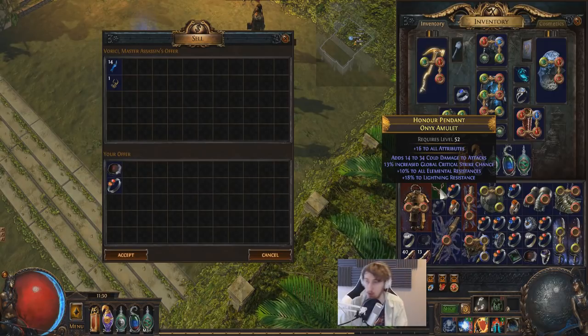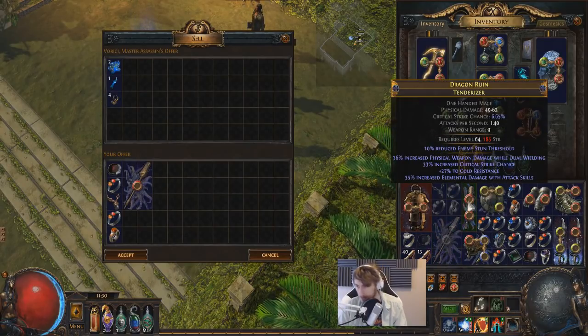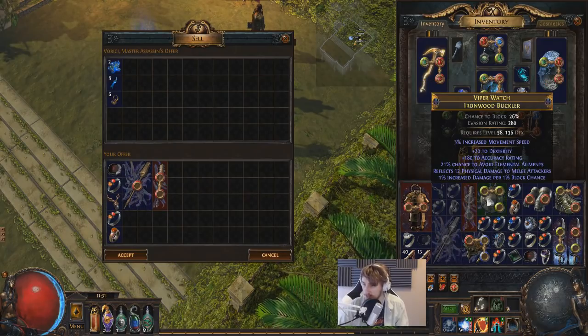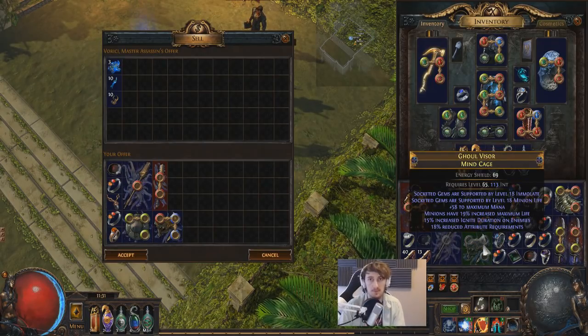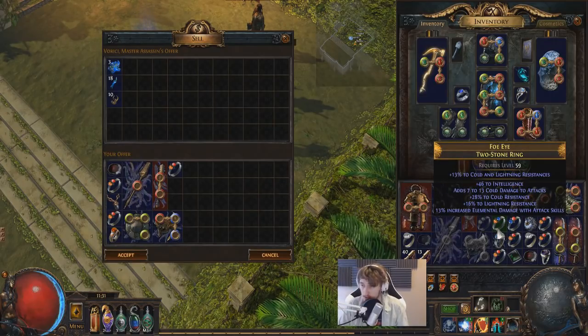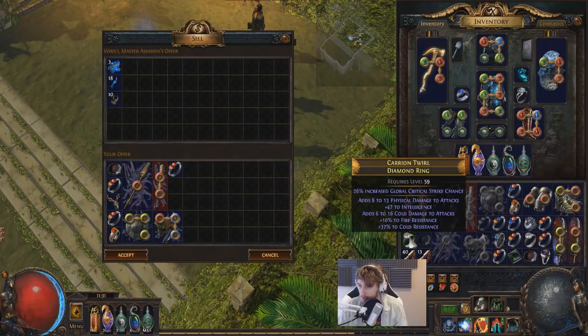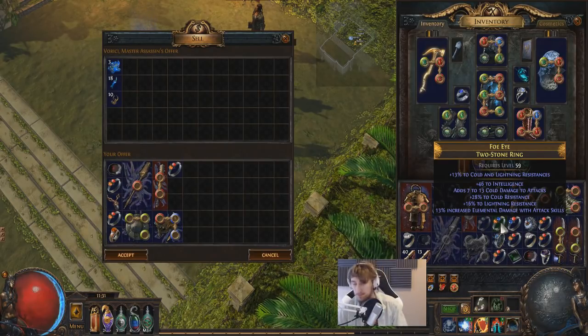Some decent cold damage to attacks and an okay collection of resistances, but no life — definitely not worth crafting life on that. These are just junk. Physical damage converted to chaos is not a role I've seen people really using. Damage per block chance is a roll I've seen sell on shields before, and this ironwood buckler has a good block base type at 26, but it's got nothing else sellable — no life, no resists. Immolate plus minion life I've seen pair and sell decently, but again no life, no resists.